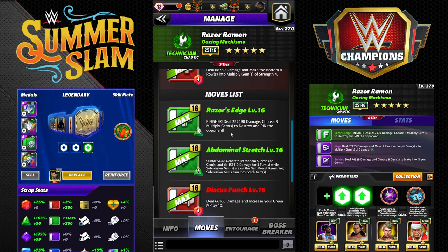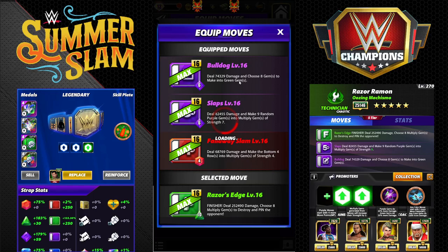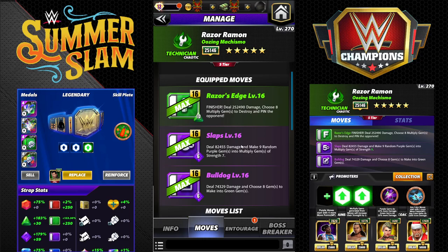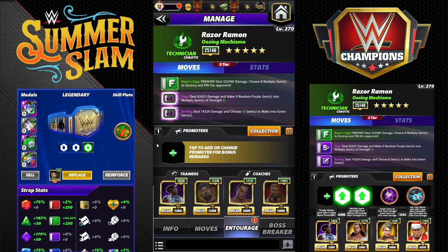That was the out-of-the-box build. Next up we're going to keep double purple and bring in the finisher — the Razor's Edge. The Razor's Edge is a finisher, 10 MP green. It deals 254k damage and you choose eight multiply gems to destroy and pin the opponent.